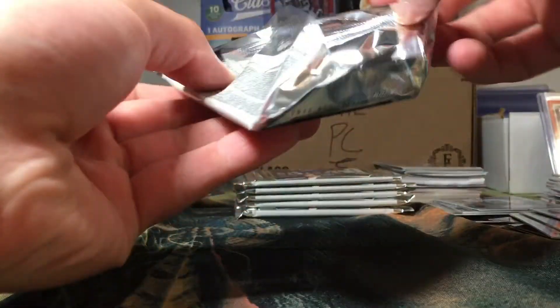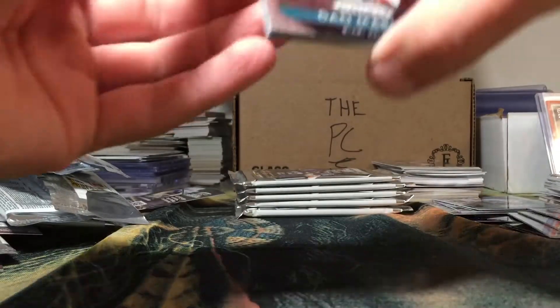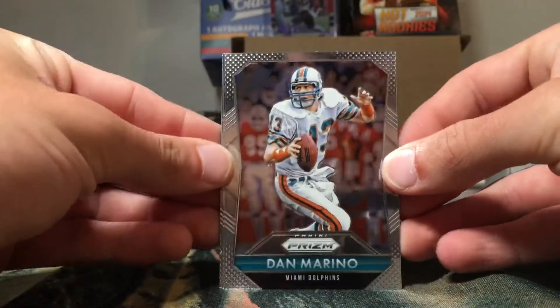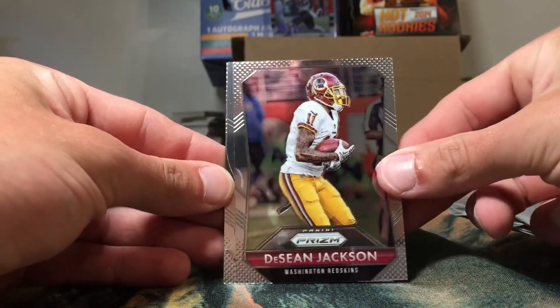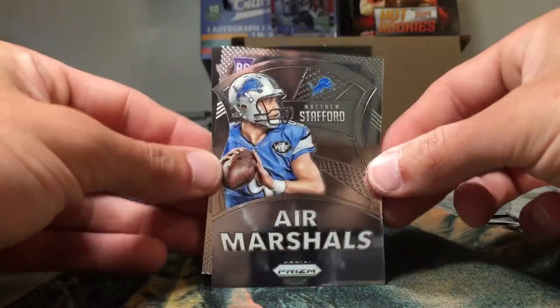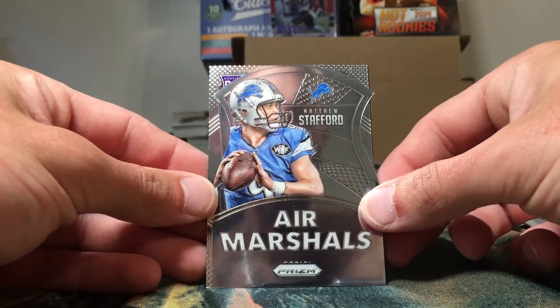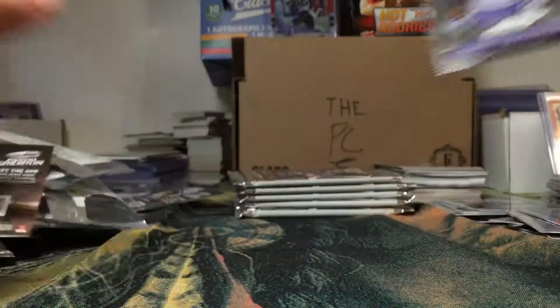Box number two — looks like there's the jersey pack, put that to the back. Let's get cracking and see if we can get a couple more colors. Pack one: Dan Marino, Deshaun Jackson, another Air Marshals insert die-cut — this time of Matthew Stafford — and a Danielle Hunter rookie.